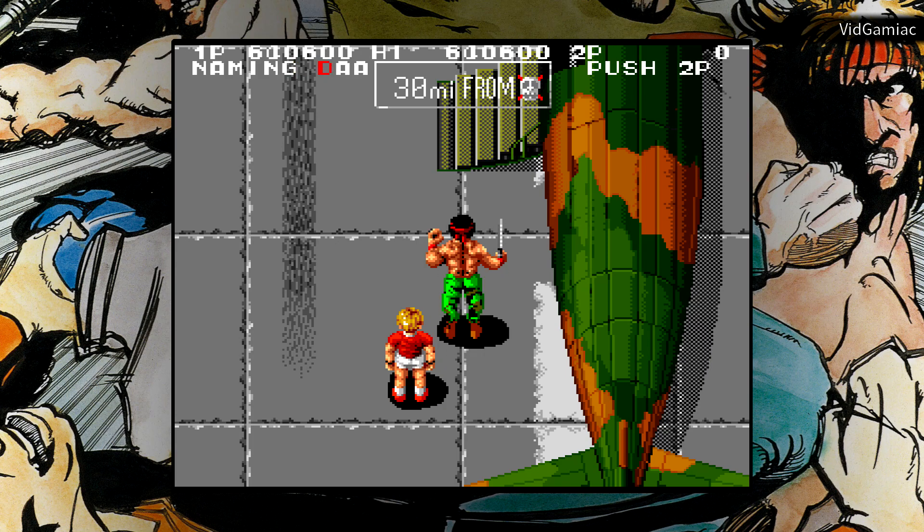Once you get to here, you have the name entry screen. Put in whatever you want for your initials, and then once you finish that up, the credits should start rolling, and your achievement should pop about halfway through the credits.